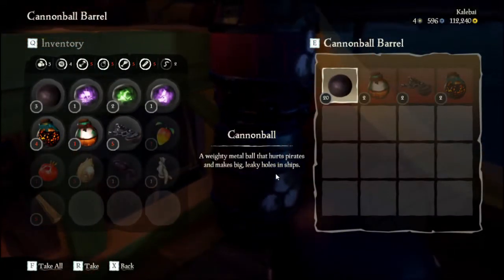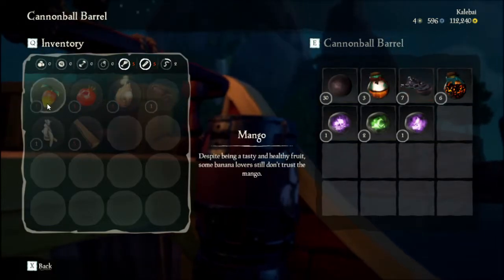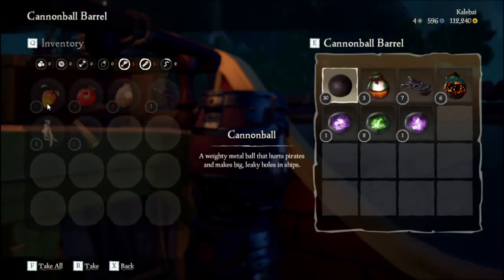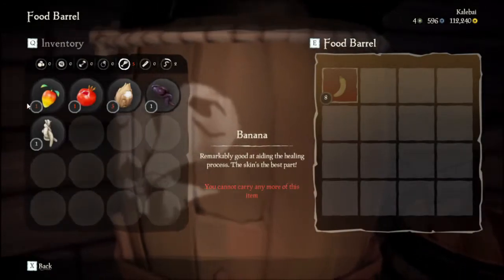For this video we're focusing on the sloop, as the other larger ships are more advanced and are best for use with a few friends. On the sloop, your munitions barrels are on the deck. There are starting supplies in both barrels, and only munitions like cannonballs and fire bombs can be stored in them. Below deck you have a wood barrel that can only store wood, and you also have two barrels for food.